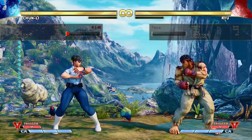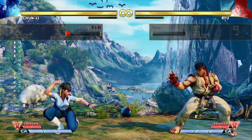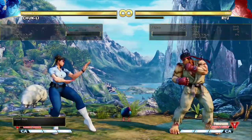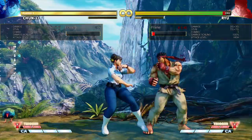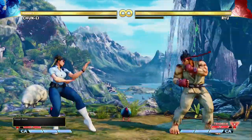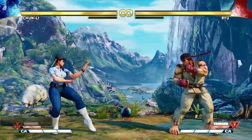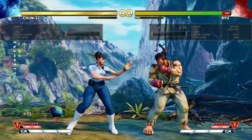Her standing light punch has its uses, but for the most part it's not a go-to. Crouching light kick is really important - it's a three-framer. Crouching light punch is one of her big tools up close. Both her crouching and standing light punch are plus five, which is really unique in this game, and allows you to confirm straight - not even on counter hit - into mediums.